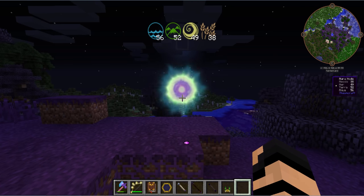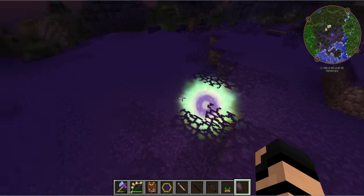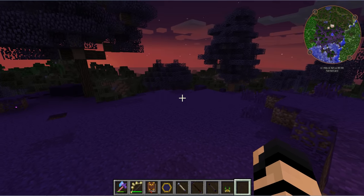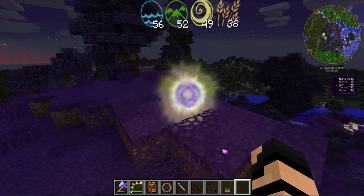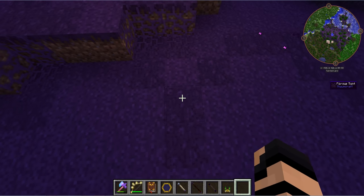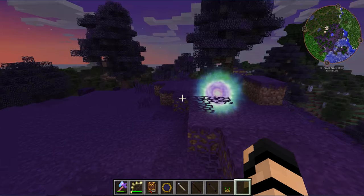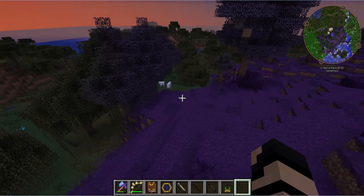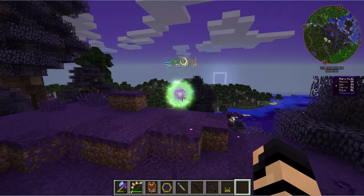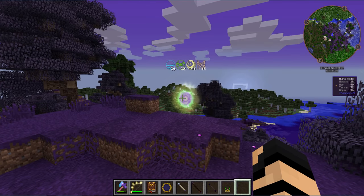Last and definitely not least is the tainted node. This is quite possibly one of the most dangerous — not because it'll eat you like the hungry node or create mobs directly, but it will destroy the biome and spread taint over time. The taint will constantly create monsters and a poisonous ground that hurts you. As it spreads, if it runs into other aura nodes, it will taint them too and spread even further. Even if you destroy the node, the taint will still remain, so you'll need other measures — like ethereal blooms — to deal with it.